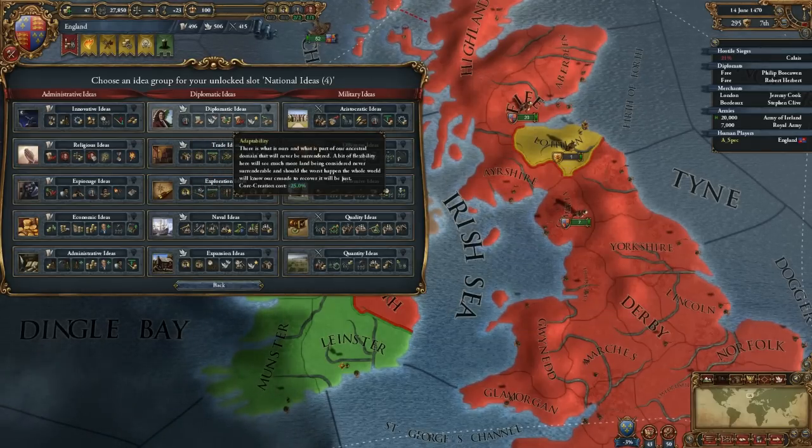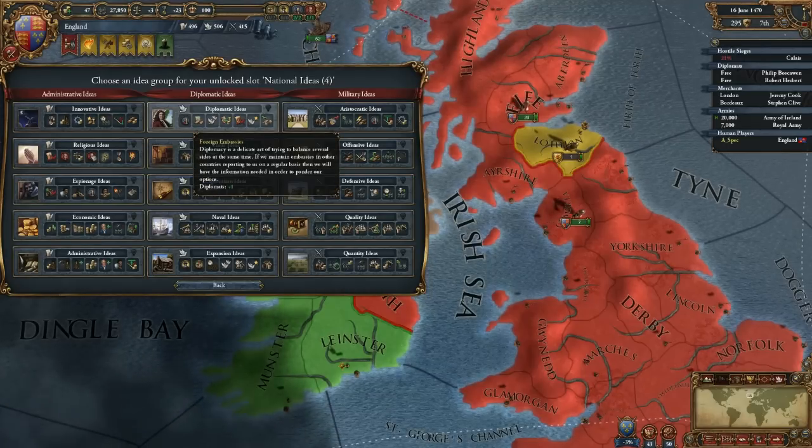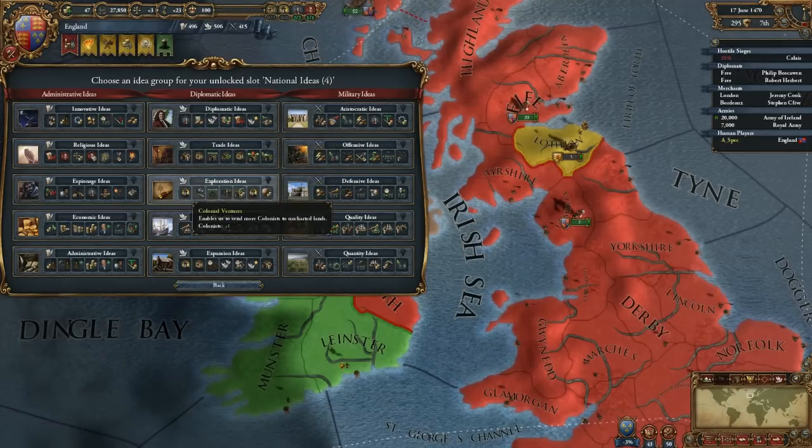For instance, if you hover over Diplomatic Ideas, we see that the first level gives us an extra Diplomat, whilst Colonial Ventures gives us our first Colonist.